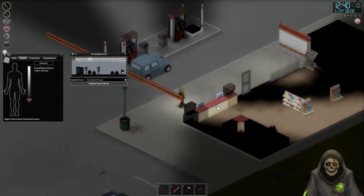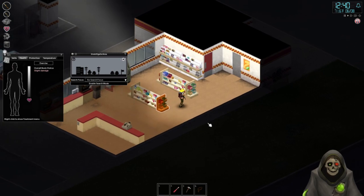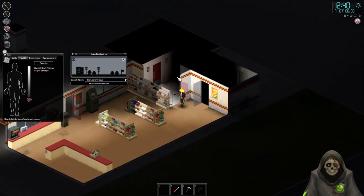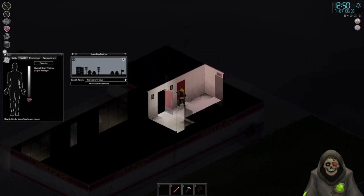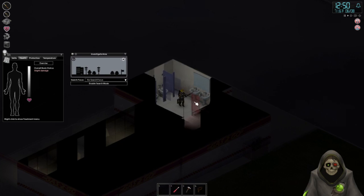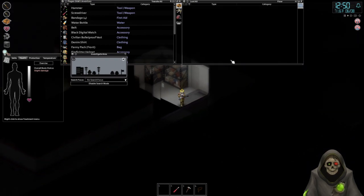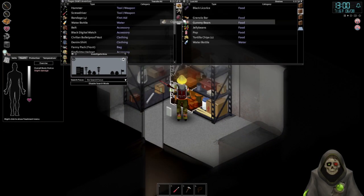Now let's check the gas station interior. Not enabling search mode yet - let's check the bathrooms first since there's always a zombie in a gas station bathroom. Checking the back room and then both bathrooms - actually no zombie in either restroom. Christmas miracle! Now I can enable search mode. This looks like a dumpster outside.